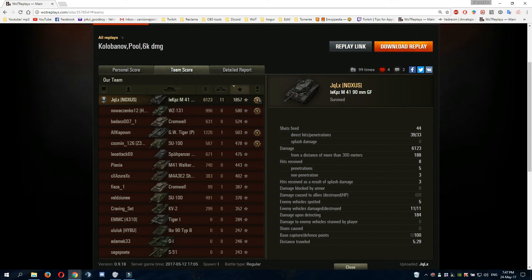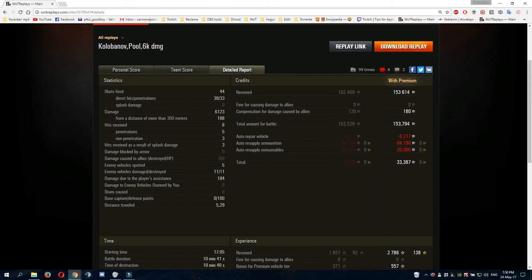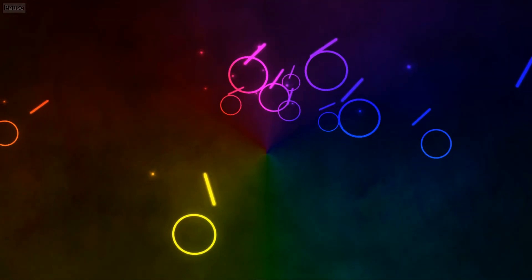A really huge base experience of 1857, which is really enormous at this level. 44 shots fired with 39 shells hitting the target and 33 shells penetrating — 6123 damage done, and with 100% cap on the base which is really amazing. Not too much money made at this point because there were some shots fired with premium ammo. Congratulations for the Kolobanov medal and Pool's medal, because they are not easy medals to get. Thank you everyone for watching.